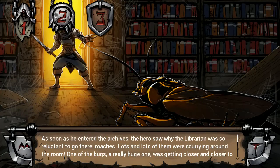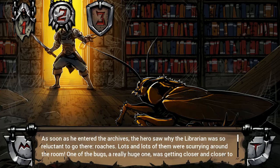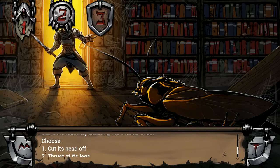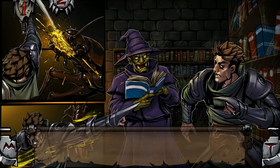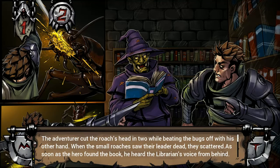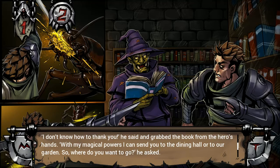The hero walked to the door leading to the archives — we are a hero after all. We have come face to face with a lot of small bugs, but also a massive radroach. Should we chop the roach's legs or head off, or maybe scare the roach? No, we're gonna cut its head off. Nothing bad can come from crushing a roach's head with a massive blow of the sword. The adventurer cut the roach head in two while beating the bugs up with his other hand using the swordbreaker. When the small roaches saw their leader dead, they scattered. As soon as the hero found the book, the librarian appeared and said 'With my magical powers, I can send you to the dining hall or to our garden.' Let's go to the garden.